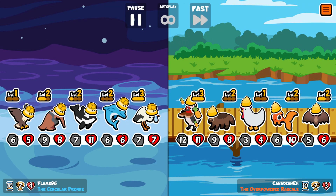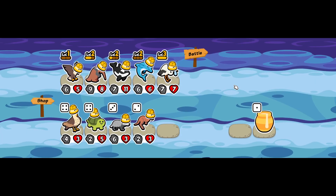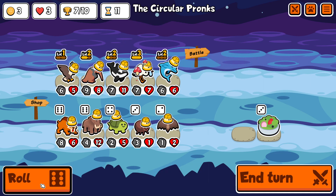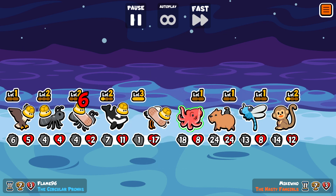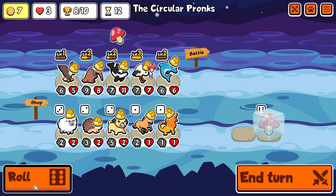The woodpecker just destroys my entire team — it comes back of course, but I didn't get good enough summons to beat them. Now I'm at three hearts, and I really want to close out soon rather than dragging it to turn 17. For that reason I'm giving mushrooms to my good units — the orca will get one, maybe the eagle as well. It's a bit scary with the octopus, but the wolf spawn was very clutch and I barely win.